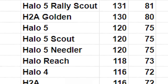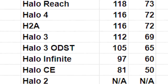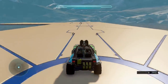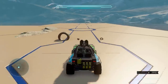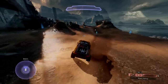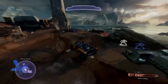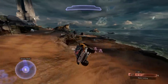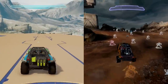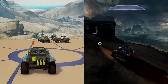Ultimately, this was our order of Warthog speeds from fastest to slowest. The fastest Halo Warthog of all time was the Halo 5 Rally Warthog, with an average top speed of 131 kilometers per hour or 81 miles per hour — tied with the Halo 5 Rally Scout Hog. The Halo 2 Anniversary Golden Warthog was very close at 130 kilometers per hour, or about 79 to 80 miles per hour, meaning in perfect settings they might actually reach the same speed.